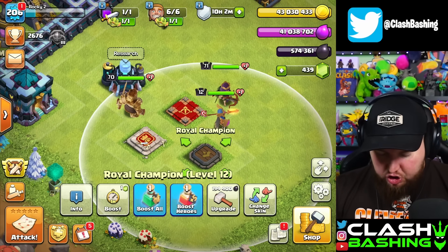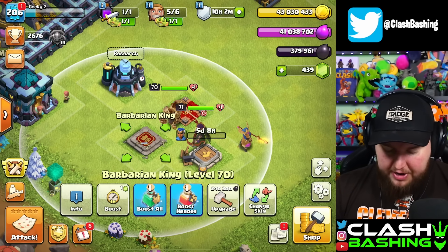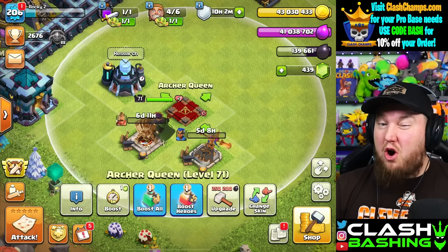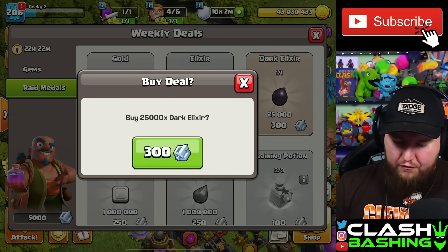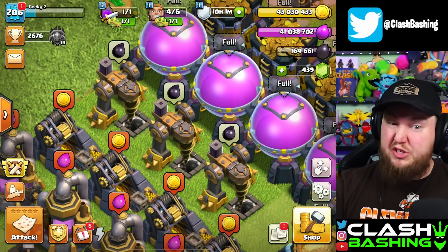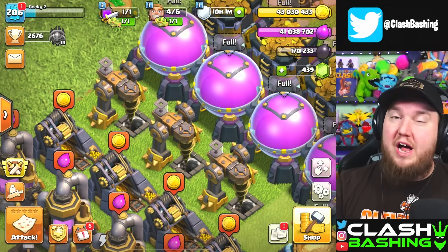Let's drop down our Royal Champion — she's 194,000 dark elixir — and we can drop down our Barbarian King for 240,000 dark elixir. Our Archer Queen needs a little bit more, so we'll have to do some farming. We can supplement our dark elixir from the trader. We're full on metals after raid weekend, so we might as well grab those. These drills have been full for a bit, so we'll grab that as well.